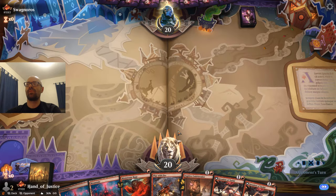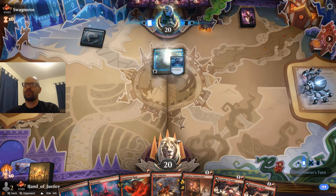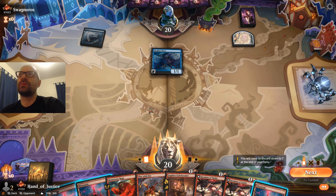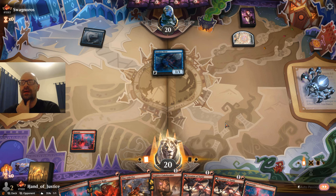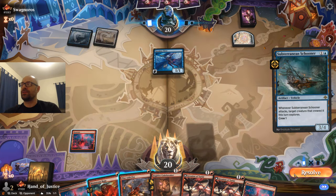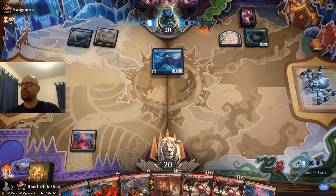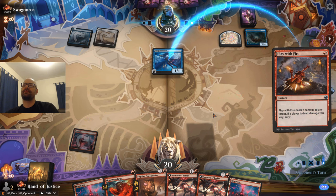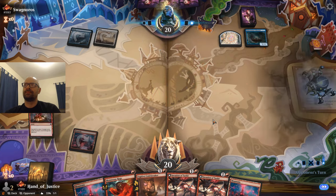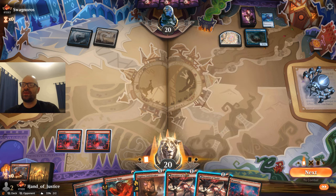Hand looks great. This could be Dimir Boats and Bats. I think let's just go ahead and pass with Play with Fire. Yeah, there's the boat. Clear that out of the way so now we can get in with Codebreaker. This is kind of nice because we can set up Invasion of Tarkir for the next turn.